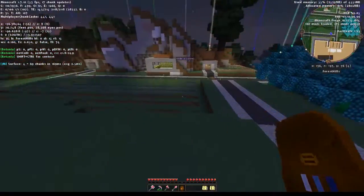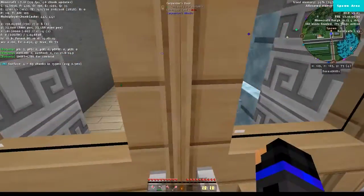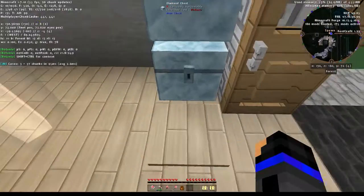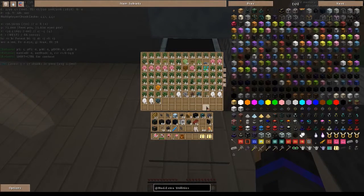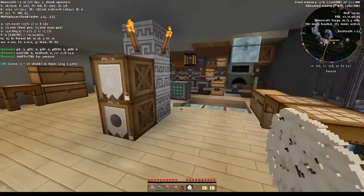Das ist nämlich das was ich am liebsten mache: Mist holen. Ich hol erstmal die Saplings, die 2 Stück die wir brauchen. Da ist es relativ egal welche man nimmt. Und dann hier auch Ghost Wood nehmen, und dann eine Ghost die wieder vor Ort ist – dann ist das wieder wunderbar.